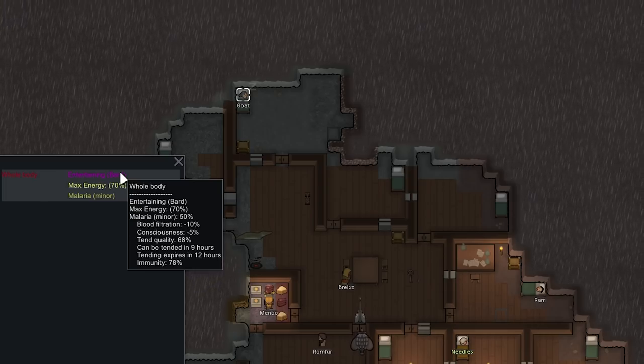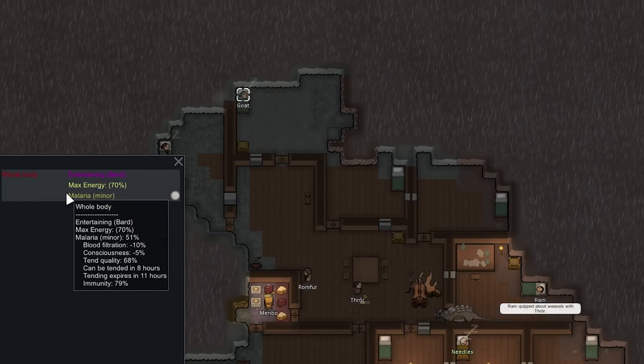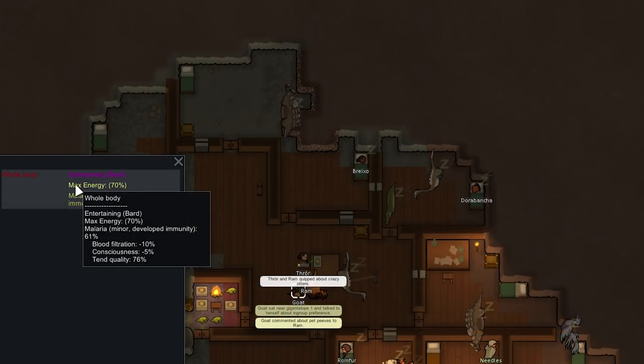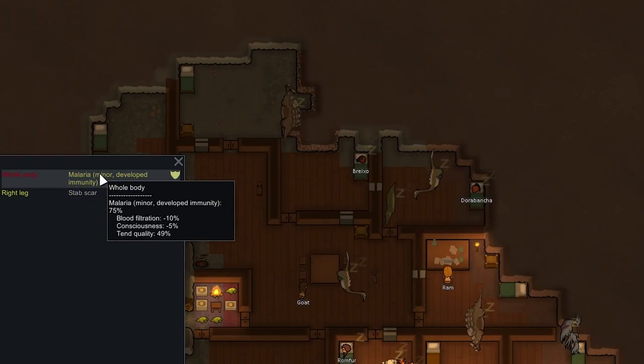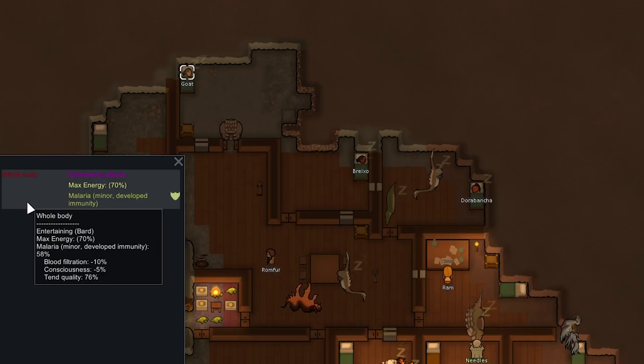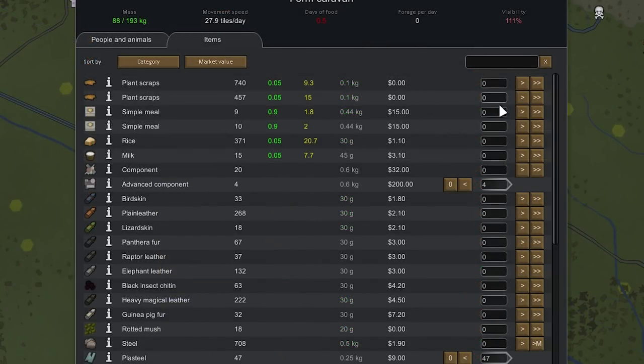When Goat's through with the malaria, we'll finally be able to go on our trade mission — we need her because she'll negotiate really well. Goat finally developed immunity to malaria, and she was the last one, as Niels and Romfer have already developed immunity. We may want to let the malaria go down to zero though, as it's lowering her consciousness by 5%, which will affect trade prices slightly. Goat is completely cured now. We're bringing along Membo and they'll ride two Gallimimuses, which are really quick, and bring the Ankylosaurus for hauling.